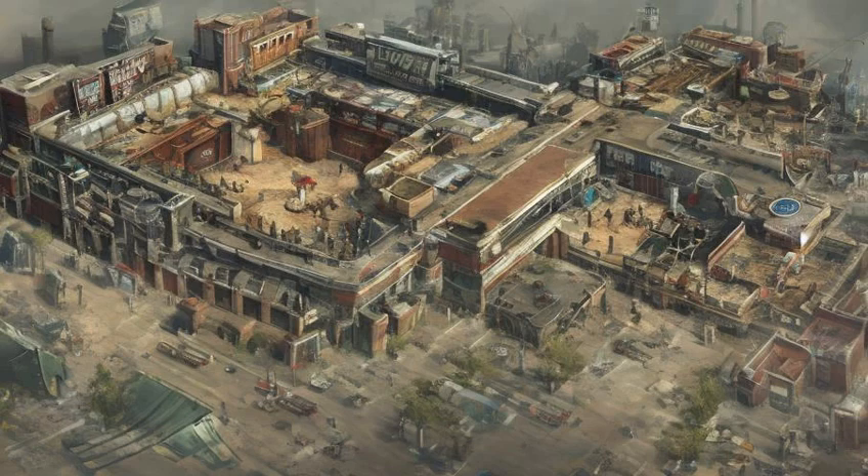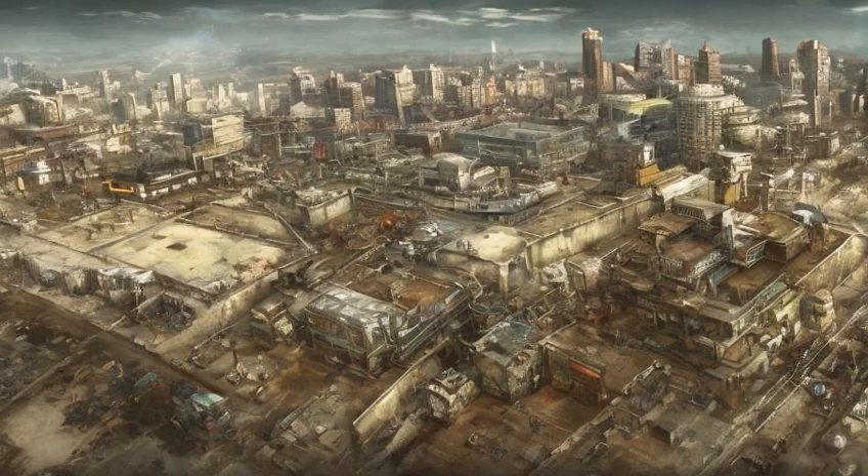Diamond City is modeled on the real-world Fenway Park. For example, the wall is based on the real-world location of The Wall, or the Green Monster — popular nicknames for the 37-foot, 11.33-meter left field wall at Fenway Park.